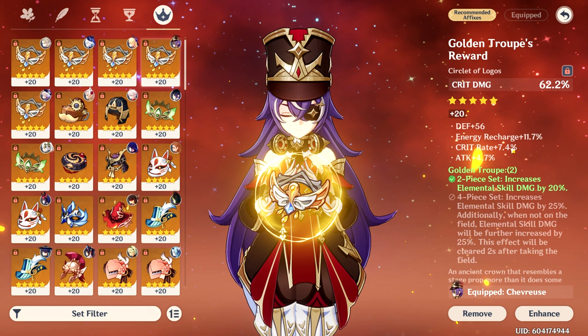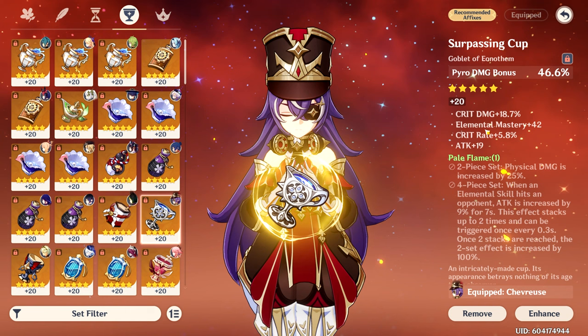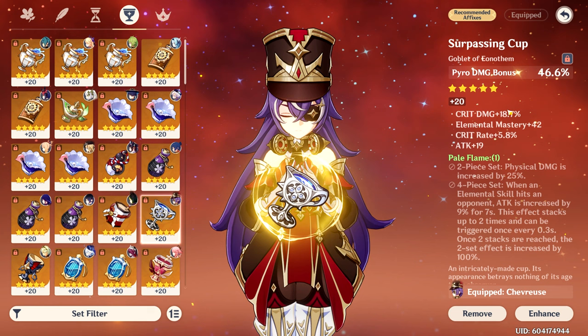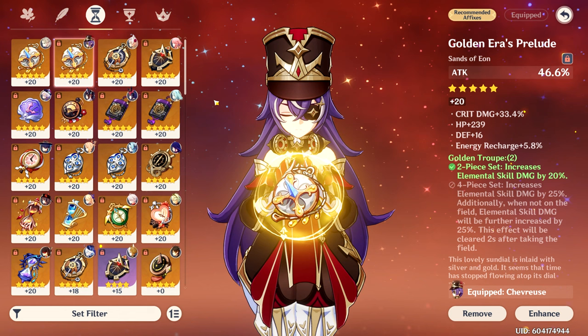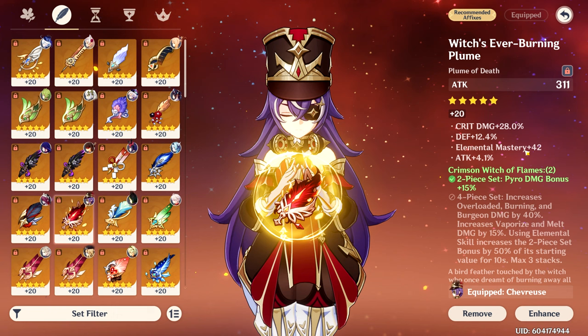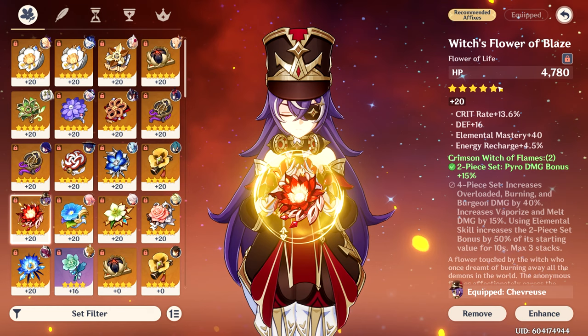My crit damage circlet has 7% attack, crit rate, and 11% ER with one roll into flat DEF — sufficient enough to use. The Pyro goblet has 18% crit damage and 6% crit rate with one roll into EM — could've rolled better but very usable. The ATK% sands has 33% crit damage and a bit of ER, which helps with energy. My weakest piece is a 28% crit damage feather that rolled into DEF and EM twice, but it fits the Crimson requirement. Finally, the flower has 13% crit rate with one roll into EM.